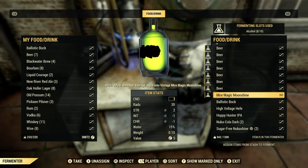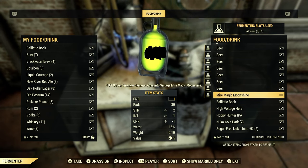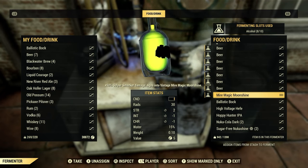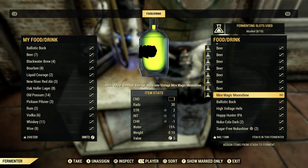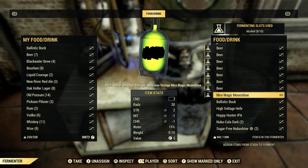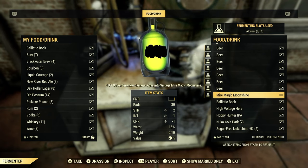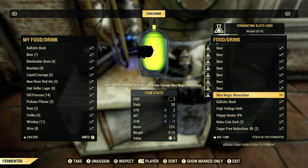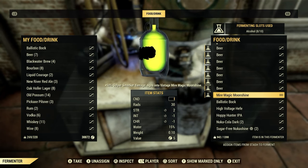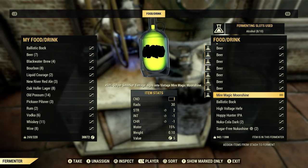Welcome back. I cut the video and we're now at 50 minutes of real life play time. From when I got the Meyer Magic Moonshine at Sunday Brothers Cabin to now it's been about 50 minutes. I've been playing the game doing other things. I set my timer to about half an hour but it's been a little longer — I'd say at least 50 minutes real life time.